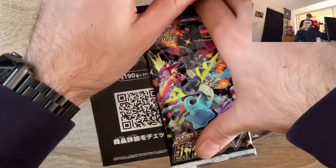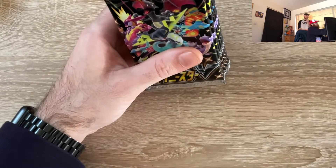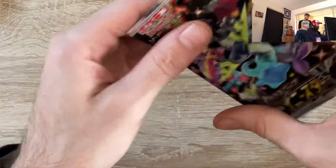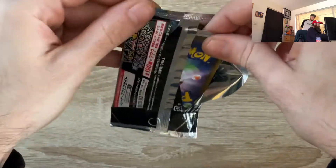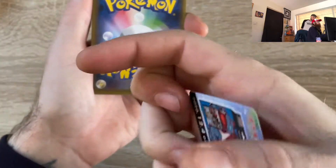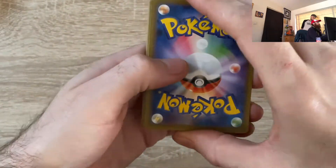So if you've missed out on these before, these are Japanese packs which are the equivalent to the English Shining Fates. You get 10 packets with 10 cards in each one. Some very nice cards in these — better than the English, definitely. You get art cards here, advertisements for the game on the Switch. Let's go!